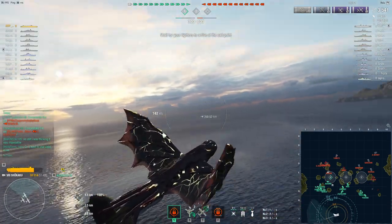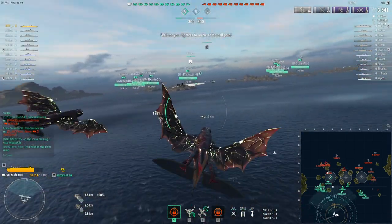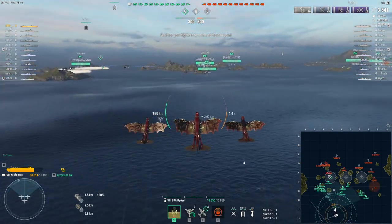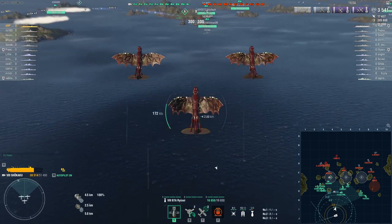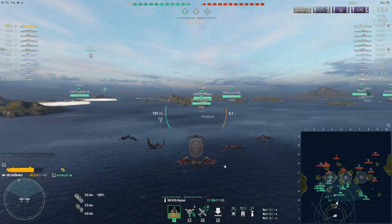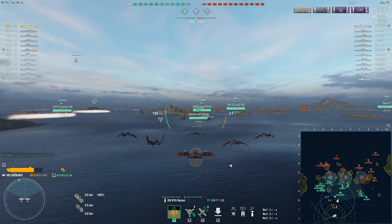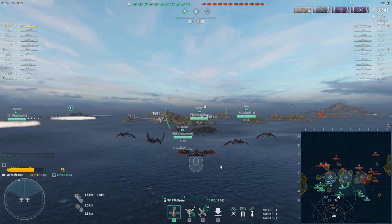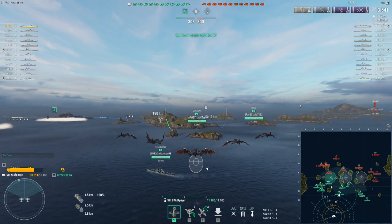There's a Seattle over there and a Mines in B. I think I'm going to go strike him — he looks like the most isolated target. There's a Seattle protecting the Kurfürst and the Soyuz. The Yamato's a bit isolated, so we might go strike him next. There's a big clump of battleships at A but they're not really pushing, which is kind of an issue.